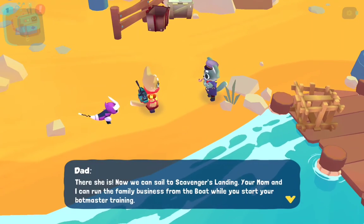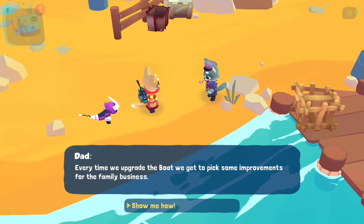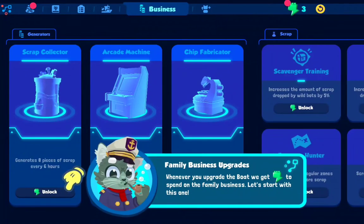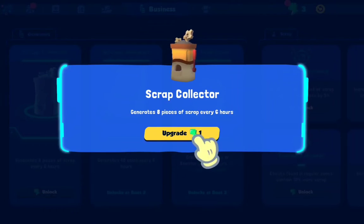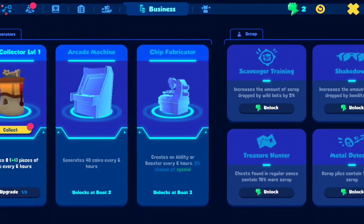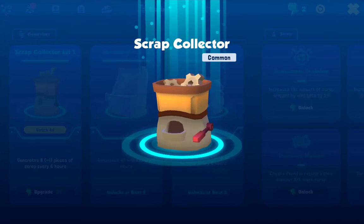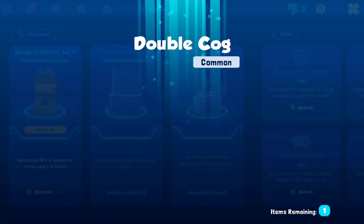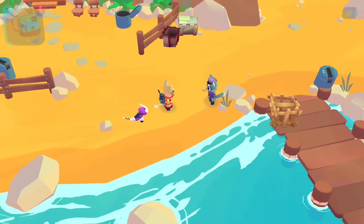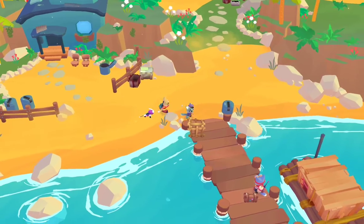There she is. Now we can sail to Scavenger's Landing. Your mum and I can run the family business from the boat while you start your bot master training. Every time we upgrade the boat we get to pick some improvements for the family business. Whenever you upgrade the boat we get hyperlinked logs. Let's start with this one. You'll have two more to use - choose some more upgrades and we'll be on our way. Cogs and oil and other stuff. I think we're ready to set sail. Adventure ahoy!